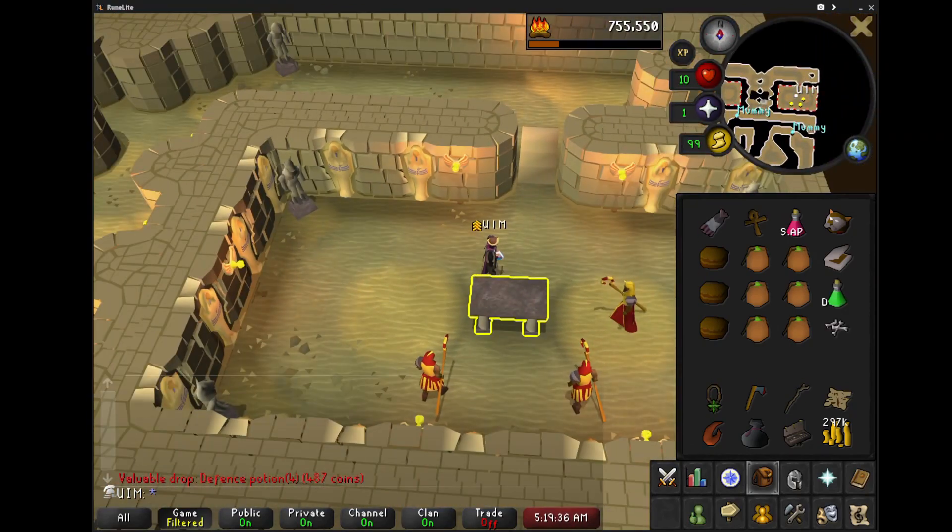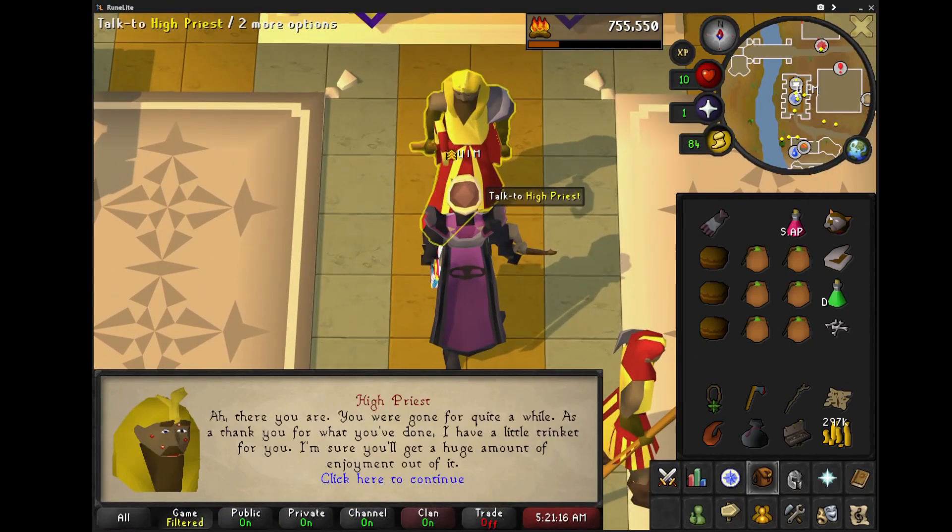I finished talking to the High Priest to complete this quest — a little bit of XP. I guess an amulet of Catspeak might be beneficial for future quests. Reobtainable. And that's it — hope this helped, and I'll see you in the next one.